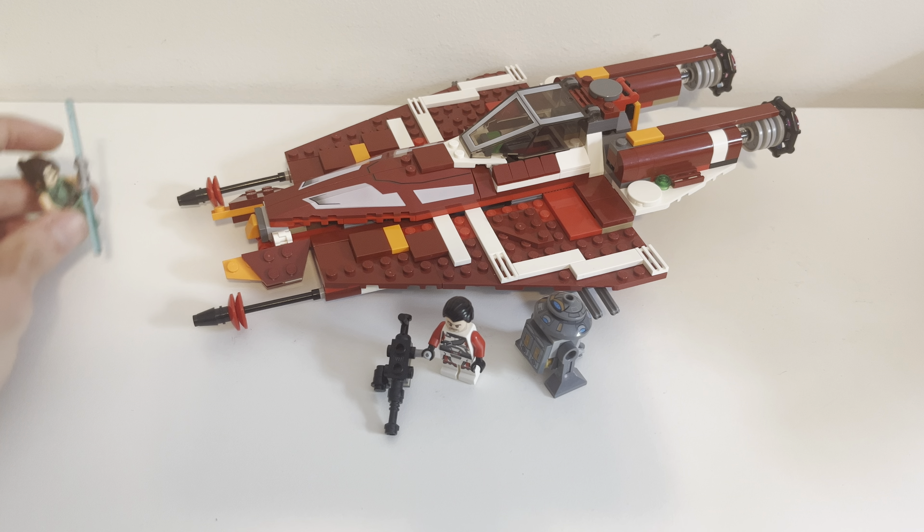I have to confess, I bought this mainly for the minifigs, but I also really like the ship. It definitely stands out on my shelf because of the dark red. My only real complaint is a tiny nitpick: the printed pieces are amazing and there are no stickers in this set, which is great — but there's a small black line that's slightly misaligned. It's a tiny thing that doesn't really matter. Yeah, I love this — it's so cool.